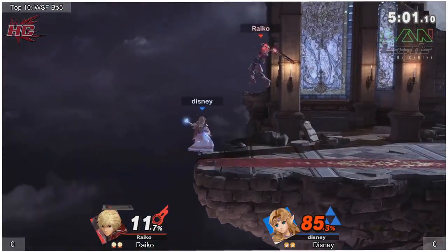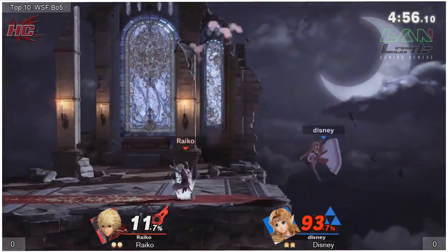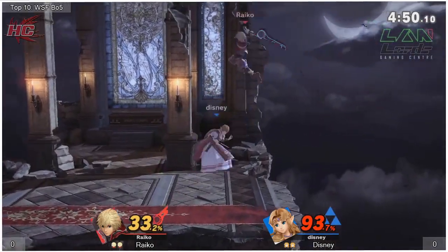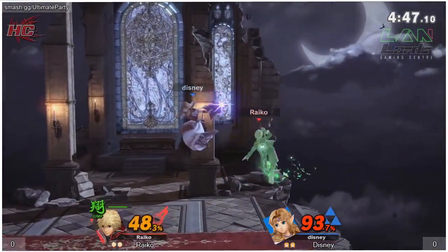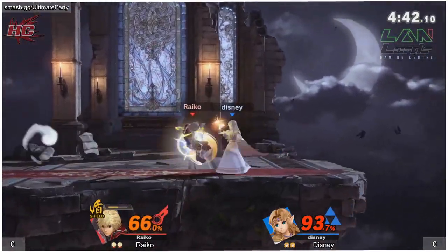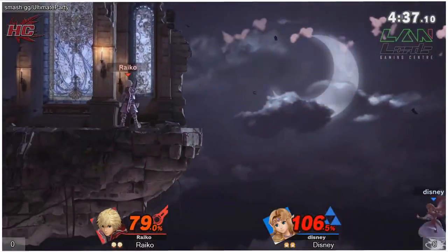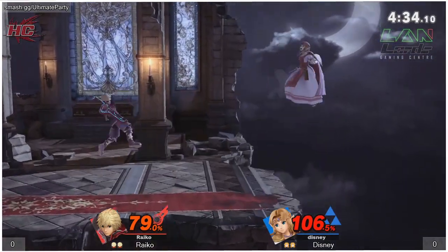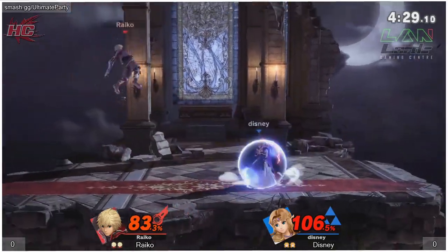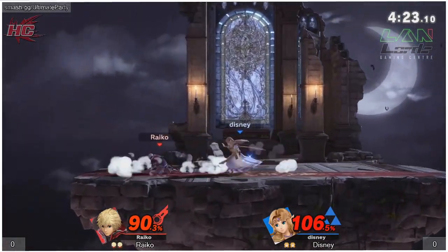What are the different modes that Shulk has — the different Monados? I mean, I'm no Shulk expert, but one of my buddies used to play a lot of Shulk. If I remember correctly, Buster form has the highest knockback — the red one? No, that's purple. Smash form, which is red, has the highest damage, I believe. And then there's obviously Jump, Speed, and then Shield, which is the one you'll probably almost never see. Who needs defenses? We want to see action, not shielding.